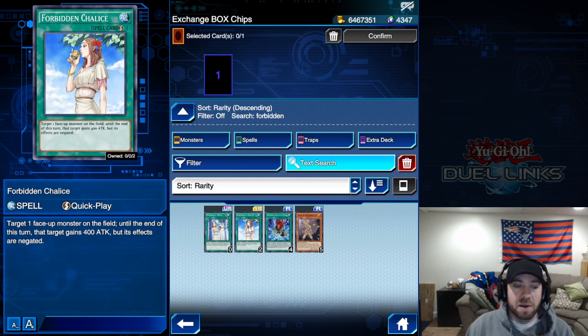Forbidden Chalice is very flexible: you target one monster on the field and its effects are negated until end of turn. You can use it on your own monster when it benefits you — for example, if you have a Neos Fusion monster that can't attack directly, you could use this on it.